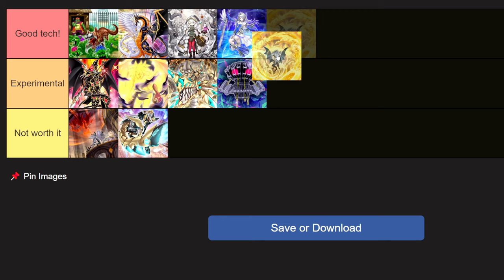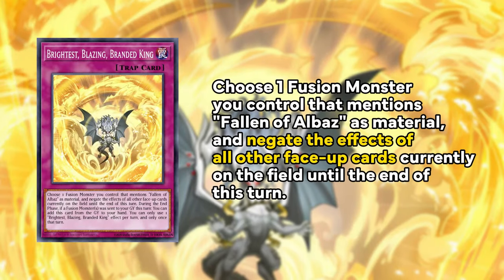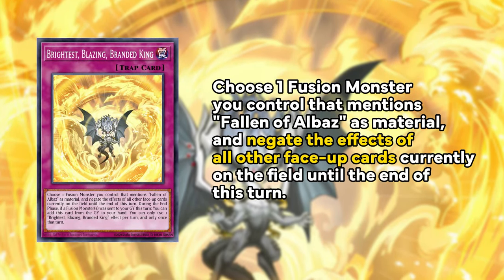And lastly, Blazing Branded King — such a wonderful tech that I think is good, it goes in the good tech pile. Blazing Branded King is your way to beat board breakers. It selects Fallen Valbaz as a fusion monster on your field and negates every other card. Against decks like Tenpai, negating all their dragons and their field spell is super valuable. It is searchable on top of everything in your combo already, and it's also a free discard that puts itself back into the hand during the end phase like all the Branded cards. I really recommend playing that card.